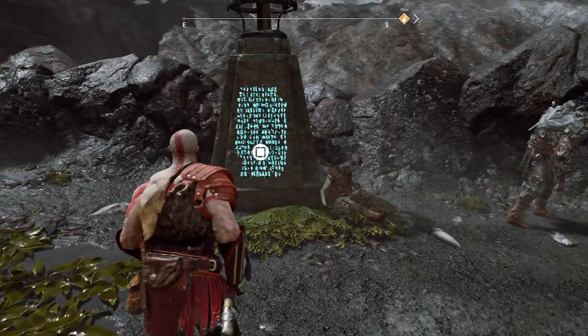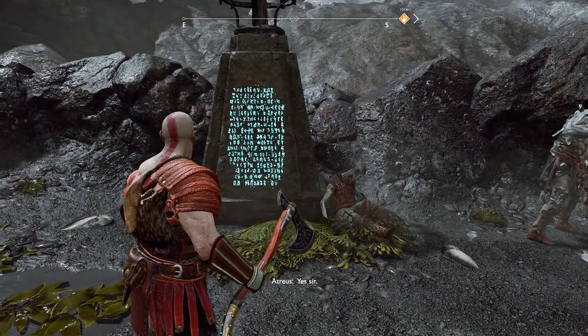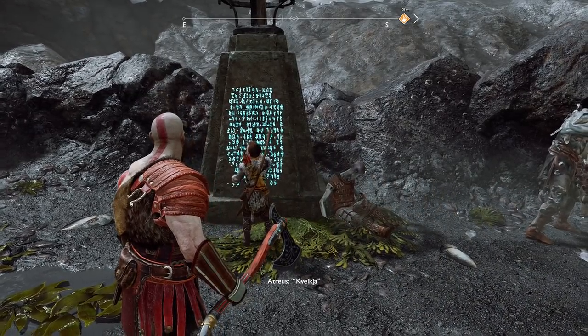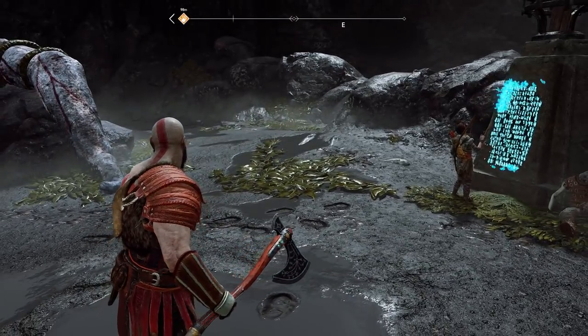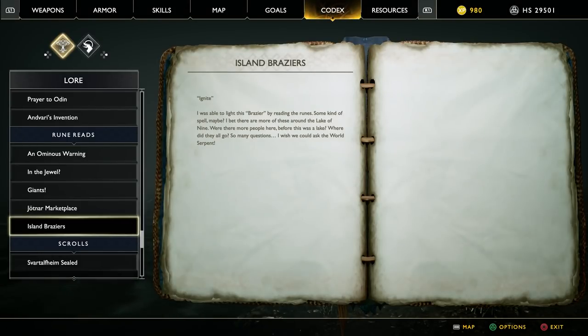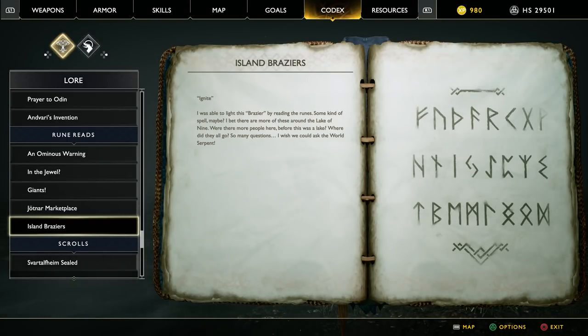To start the favor, we need to read this inscription. We get a new lore entry: Island Braziers — Ignite. By lighting this brazier and reading the runes, some kind of spell is triggered. There are likely more of these around the Lake of Nine. The entry wonders about the people who were here before it became a lake, and wishes they could ask the World Serpent.